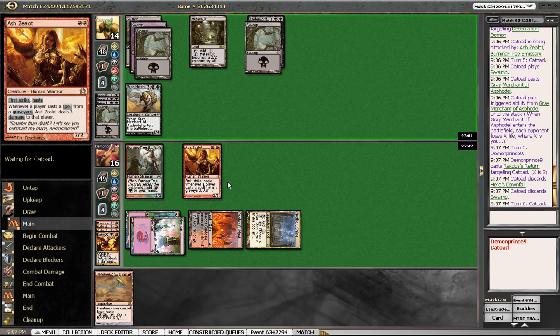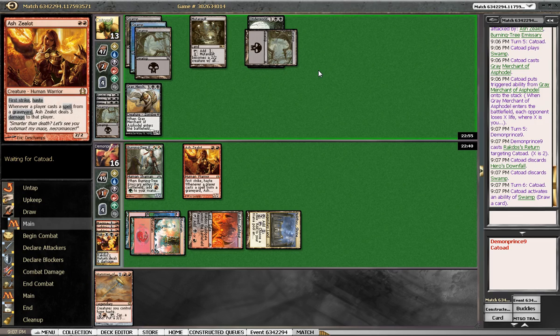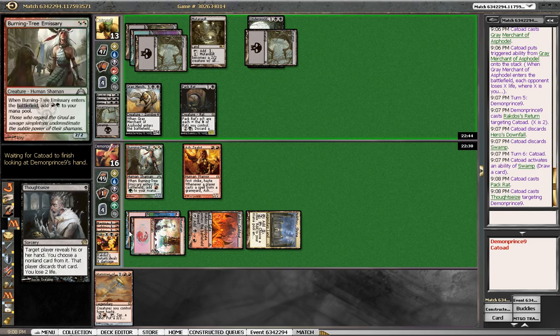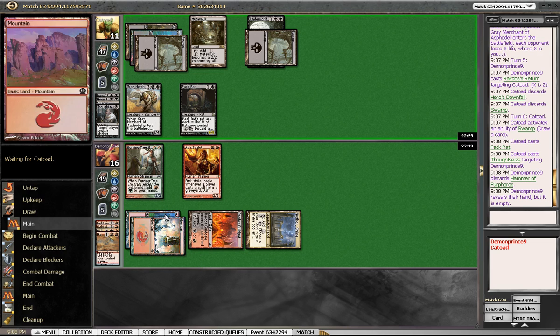We could have just activated this, floated for one, so it would have been one more damage. Let's float 4, minus one of it and the black source. I think that's pretty good. We'll draw exactly land, Storm with Dragon, Storm with Dragon — that's probably enough to close out this game.